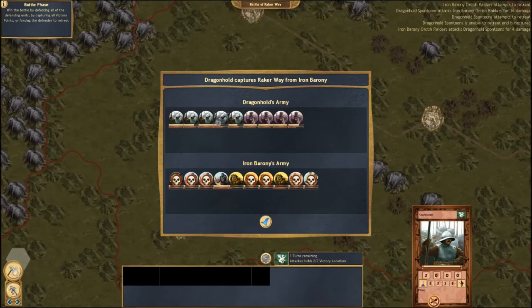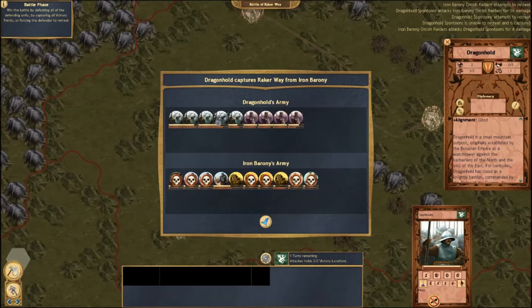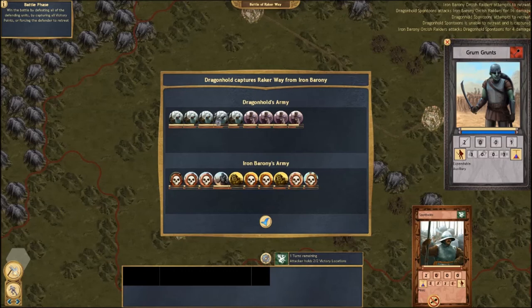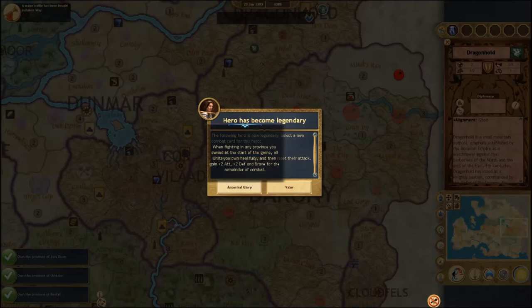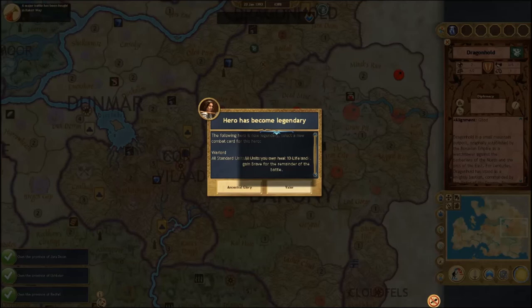Dragonhold captures Raker's Way from Iron Barony! The post-battle screen lets you see the casualties of each army. The skull icon represents a completely destroyed army — though it looks like they still have three units that managed to escape. Keep in mind some of our units are hurt and it takes a few turns to recuperate. At the end of the battle, our Warlord has become Legendary — we get to choose a new skill. Ancestral Glory heals all units fully and grants plus-two attack, plus-two defense, and Brave when fighting in a province you owned at the start. Valor heals all units 10 life and grants Brave for the remainder of battle.